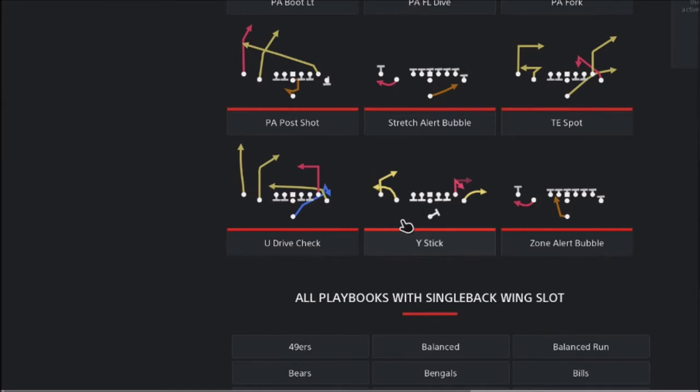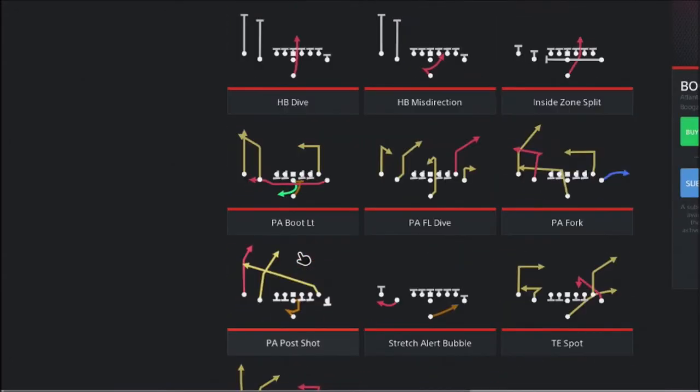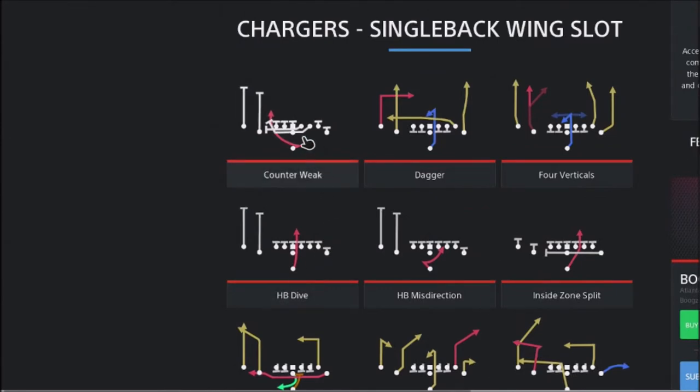We're going to look at a couple different plays in this scheme. The base play is going to be the stretch alert bubble. A play that I really like is the tight end spot — I love spot routes. U drive check is going to be another way to attack our opponent. We also have play action boot left, and the main focus is going to be the counter week run. I've been in the lab and I think I've figured out a very effective way to run it so you can pick out your holes quicker and make a better read of how the offensive line is going to block.